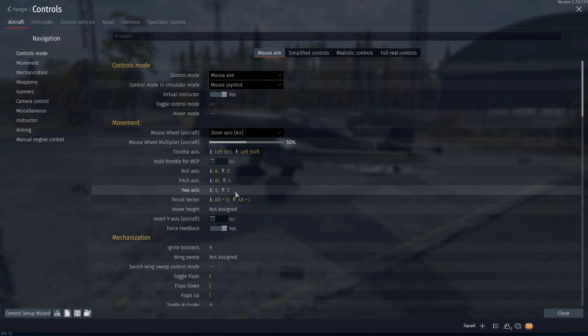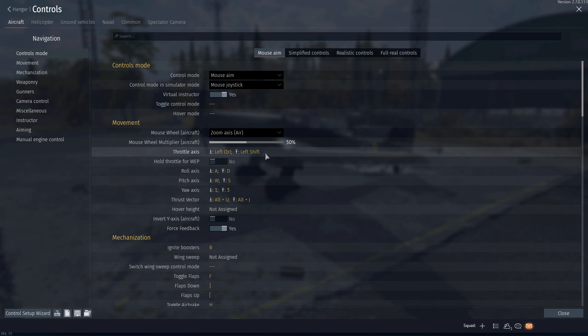We'll skip over the yaw axis since it's not that important for CAS. What is important though is your throttle. Some of you might have it set to your mouse wheel, but I suggest putting it on a key. This will let you change your speed quicker and it might help you escape certain situations. You'll need to cut your speed when diving and gain speed quickly afterwards, and the key will be a lot easier for that purpose. I have mine set to Shift and Ctrl.